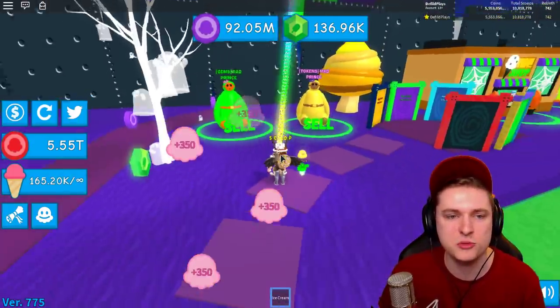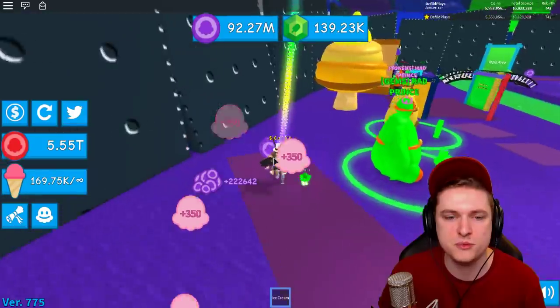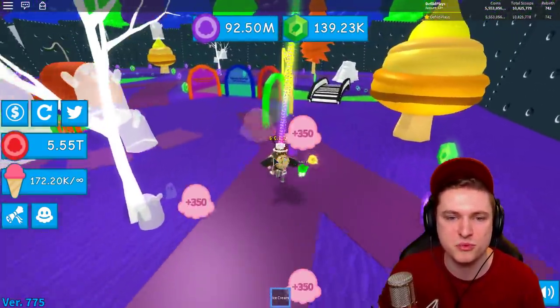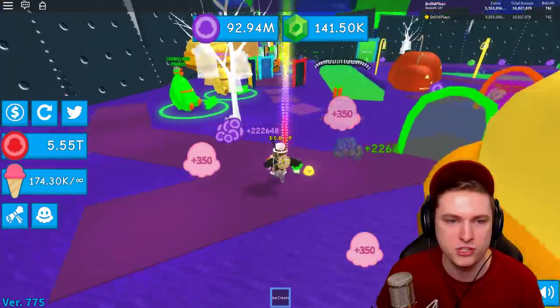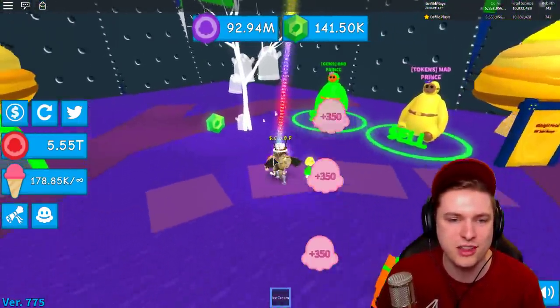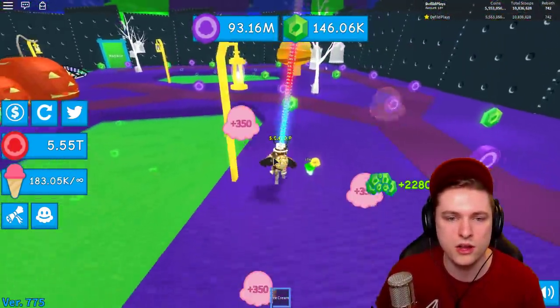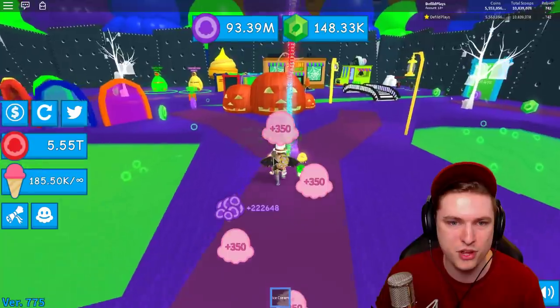There are token and gem sprints now as well. There wasn't a gem sprint before, which is awesome - so now we can get a gem sprint and get a bunch of gems. I want to sell some for gems and some for other things, and we can also do the new hobbies. Let's check out the store first.